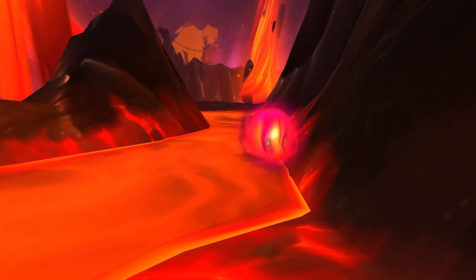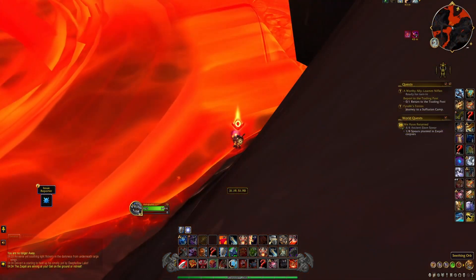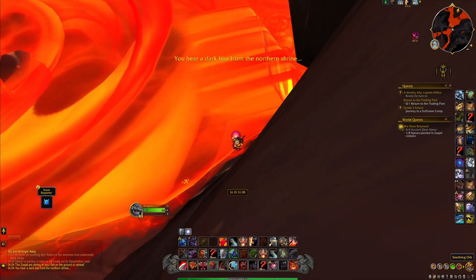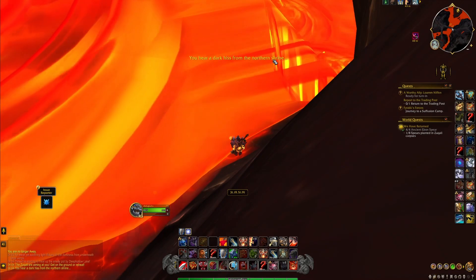To find it you'll have to gather three Seathing Orbs. Whenever you click one of these orbs you'll gain one stack of Insidious Insight. Upon reaching three stacks you'll see a system message across your screen saying you hear a dark hiss from the northern shrine, and the treasure will be visible to you.